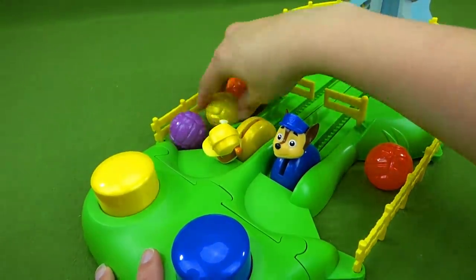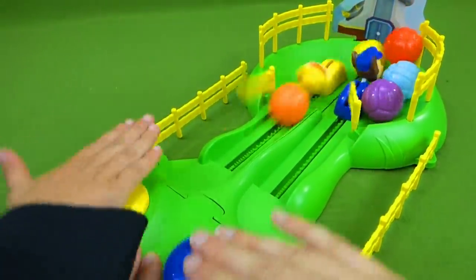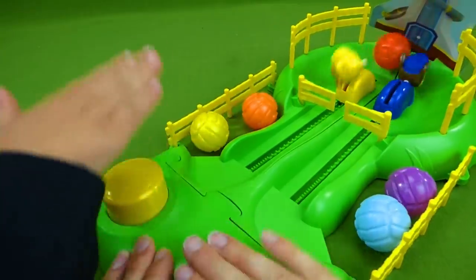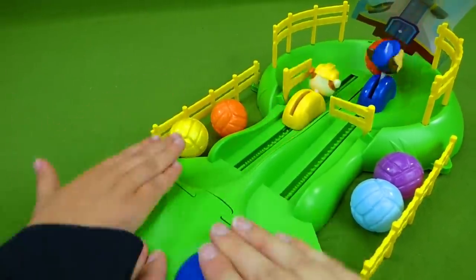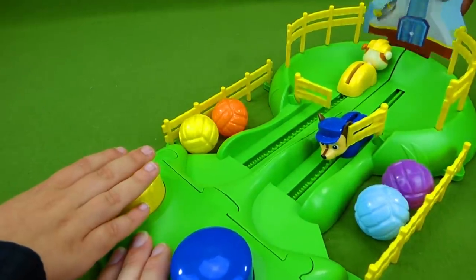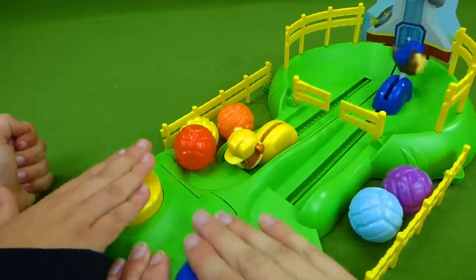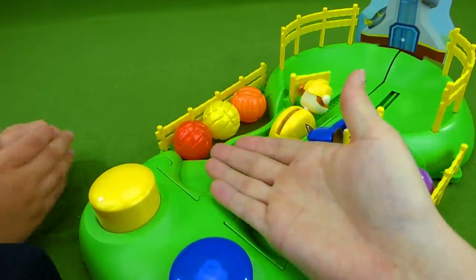You want to play one more time and then we'll be done? Yes! Here we go. On your mark, get set, go! Chase is stuck! Who's going to get the red one? Whoever gets the red one wins. The lookout tower fell over again. Rubble wins! Way to go, buddy, you did great! Rubble got three and Chase got two. Thanks for your help, bud.